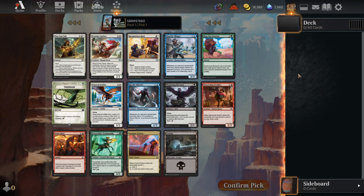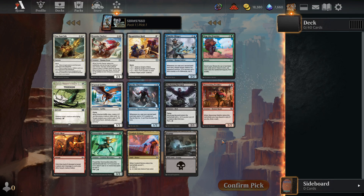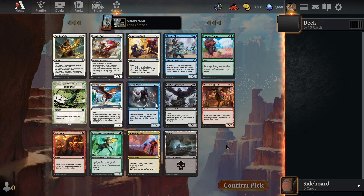We are looking for card draw, first and foremost. This pack is entirely Thunder Junction. Unfortunately, there does not seem to be any card draw in this pack. The biggest thing we have is Discerning Peddler, and that still requires me to discard a card to draw a card. Map the Waste — you can run Deserts for the Desert synergies, but that's about it. This pack is very disappointing.